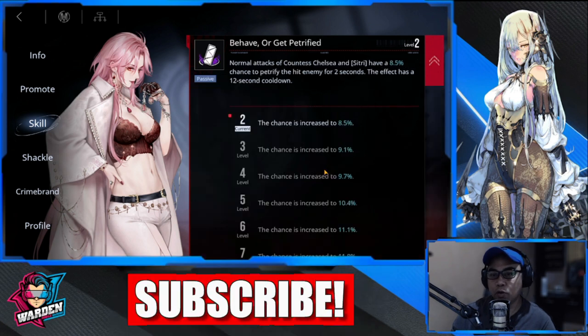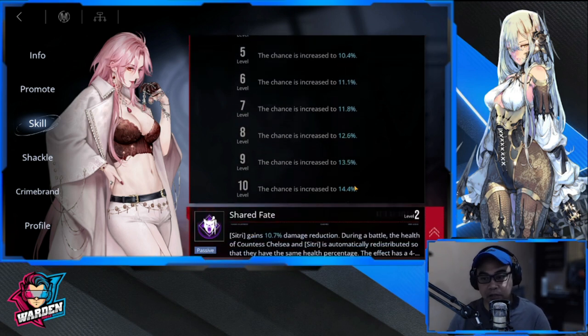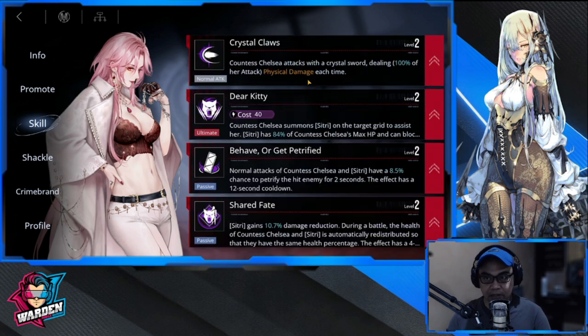The second skill to prioritize would be Behave or Get Petrified, because the petrification also delays enemies from moving forward. Both Chelsea and Citri will have petrification, and the chance of petrifying enemies increases to a maximum of 14.4%. Definitely use this because both of them will be doing all the blocking — not so much for damage dealing.